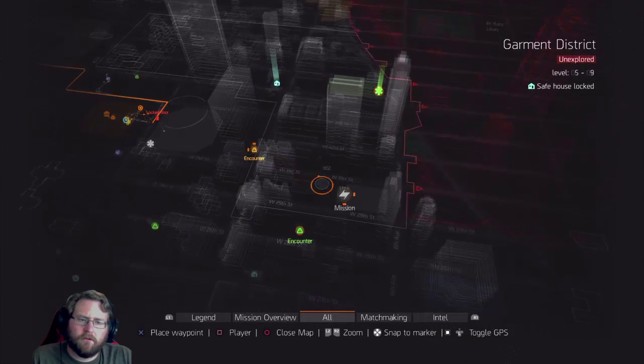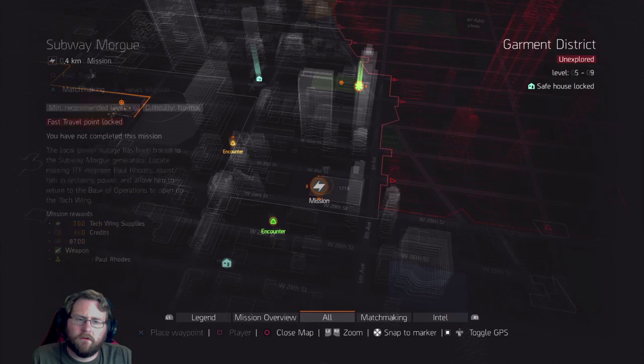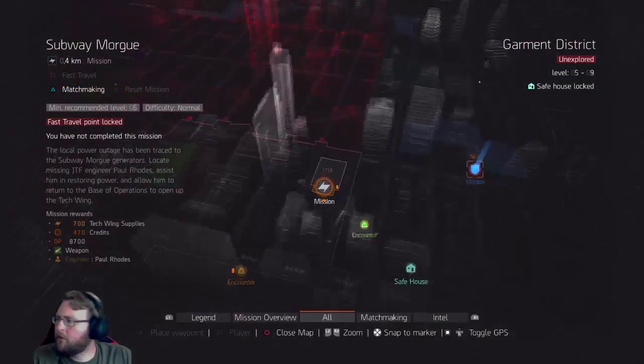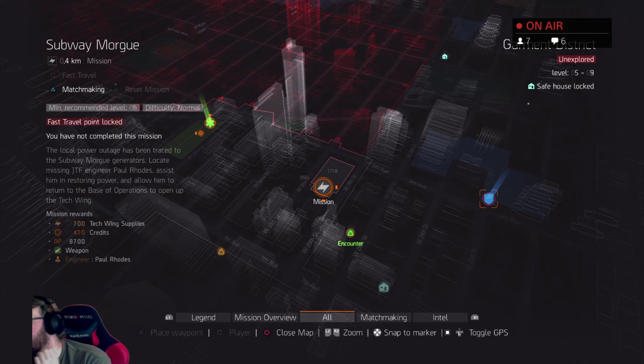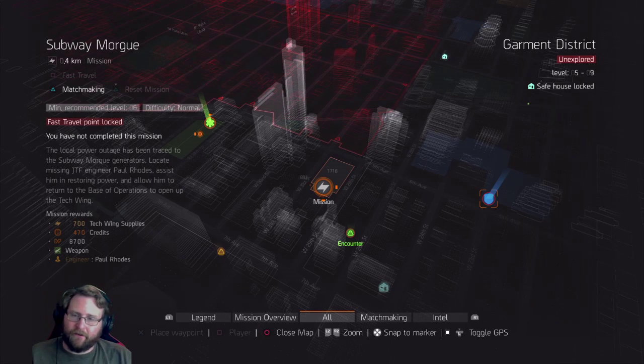I'm just deconstructing all the things. Oh, my level four security gloves are better. Well, it's one of those things — the crafting stuff has a range of chances to make good stuff, right? That's kind of the problem with it. So some attempts will be good and other attempts will be less good.